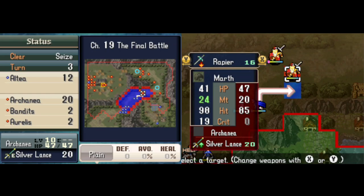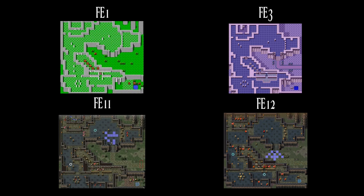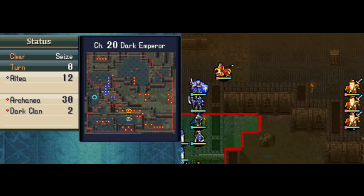Next is the Ageless Palace map from chapter 12 of FE1 and FE11. This was reused again in FE3 Book 2 and FE12 for chapter 20, the Dark Emperor. Pretty much the same story circumstances as the previous map, and again it's just a one-to-one copy of the map.